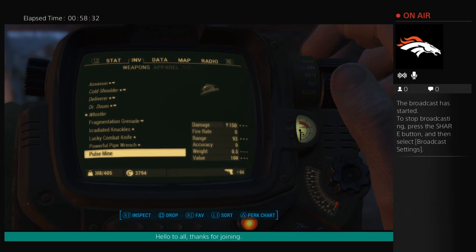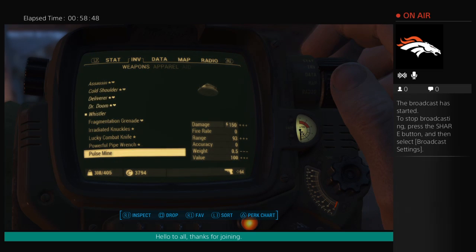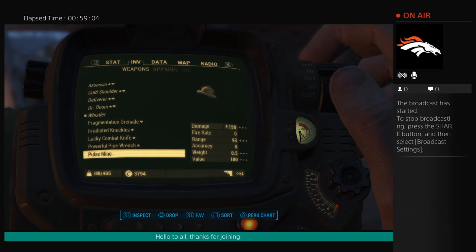Looking at carry weight, I can carry 405 pounds and I'm currently at 308, so I have about 92 pounds of remaining capacity. That's pretty good. As long as you're lighter than your carry weight, you're good. With the weapon selection we have here, that's basically where you want to be in terms of stealth ability.